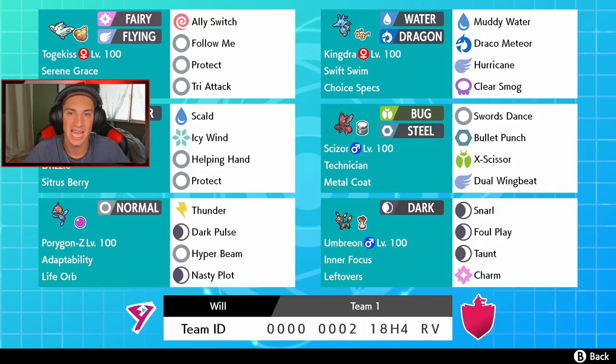Then we got big boy Porygon-Z. Life Orb and Adaptability — that ability makes STAB damage double damage. So Hyper Beam or Max Strike is going to do a ton of damage, hit like a truck. It also has Thunder for coverage, Dark Pulse for coverage, and Nasty Plot to set up a special attack boost.